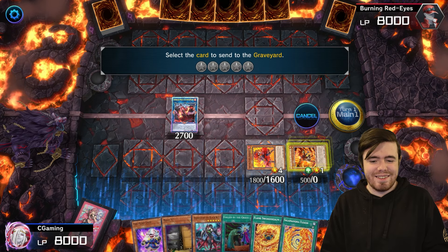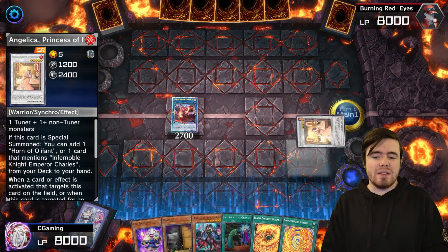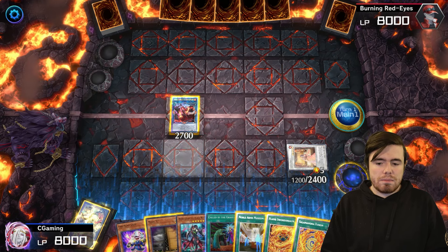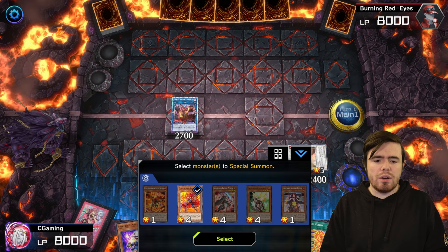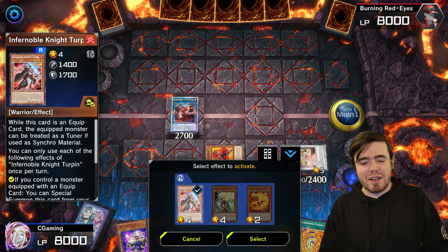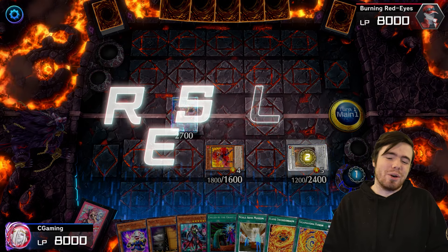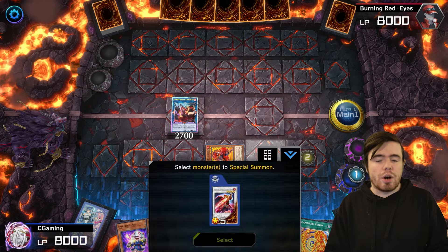We target the Fighting Flame Swordsman — as valid a reason to play a card as any. We go for Angelica — summon it in defense because when it comes back to the field it returns in the position it was summoned. Angelica grabs Museum. Now we use Promethean Princess to bring back a level four non-tuner. Note: we were supposed to use Turpin next to target the Angelica, but those two steps don't have to come in exact order, so if you make that mistake it doesn't matter.